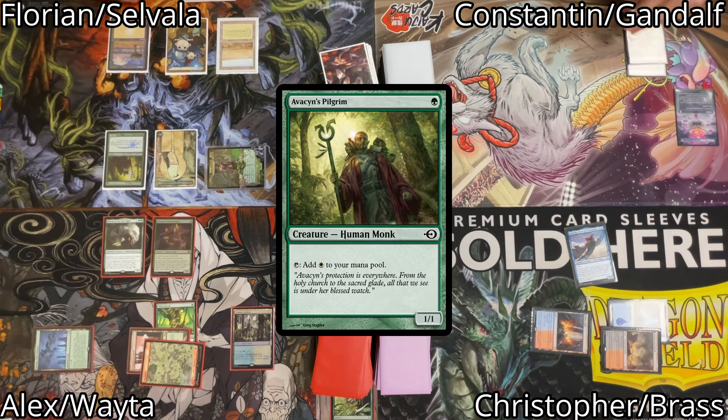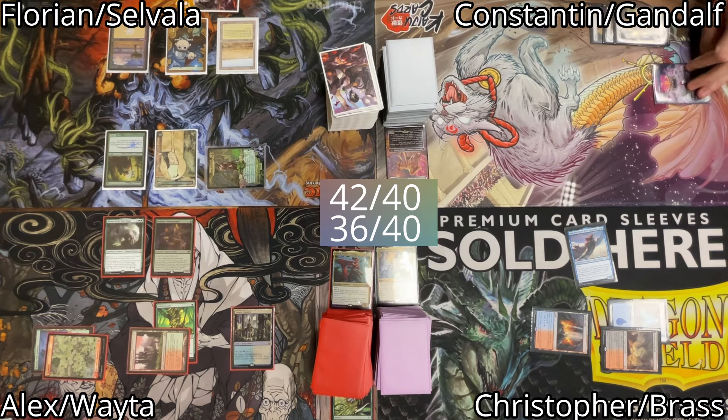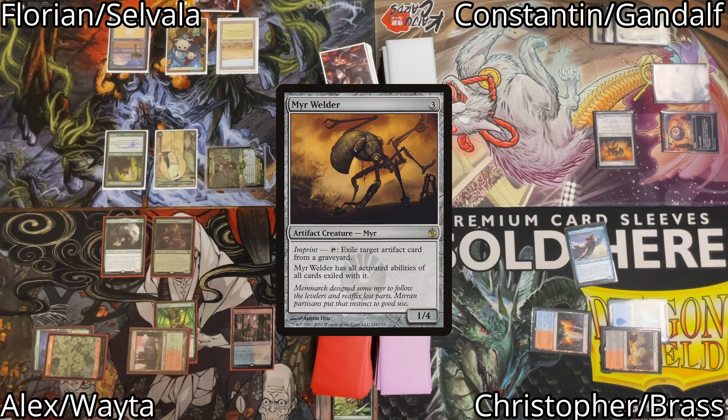Constantin untaps and draws. He plays another Plains, then taps a total of 4 mana to cast Urza's Incubator — it resolves. Afterwards he uses it to cast a Myr Welder, then passes the turn.